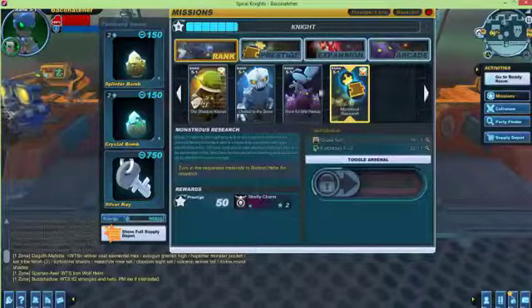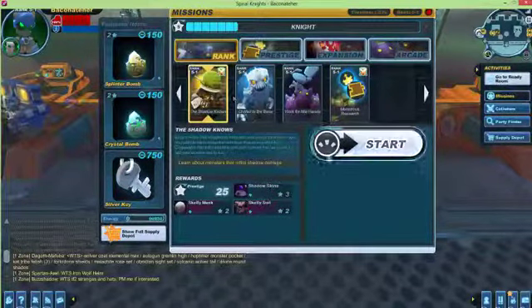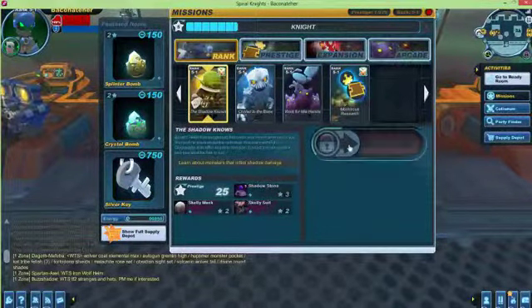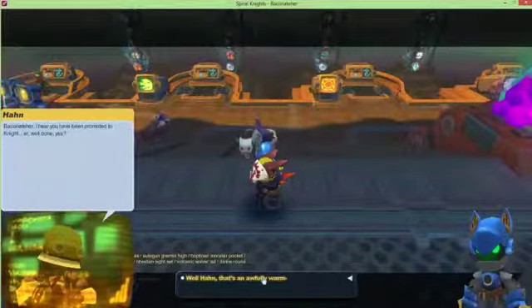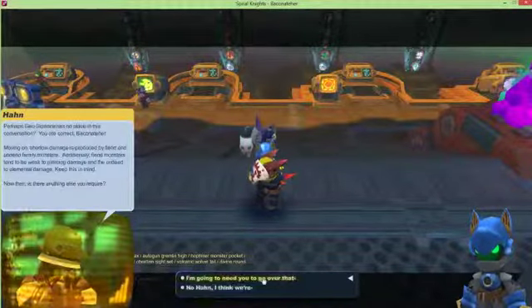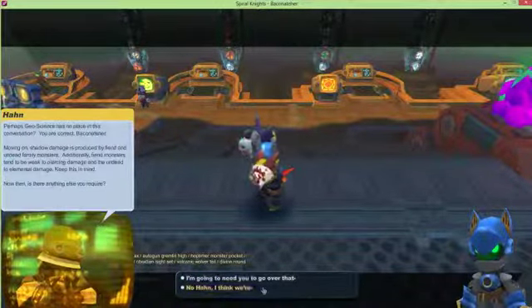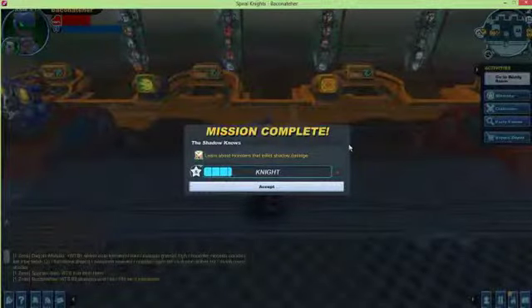Okay, what am I not allowed to start that until I get the others? All right, all right. So, 5-1, we're going to learn about shadow damage and stuff. All right, so it's just a dialogue thing.